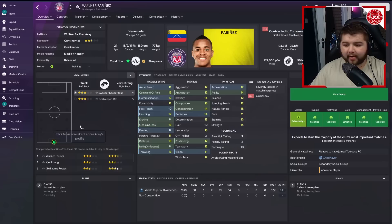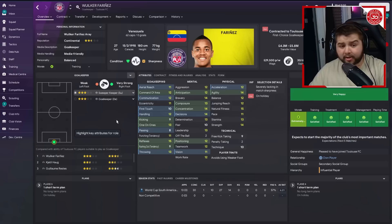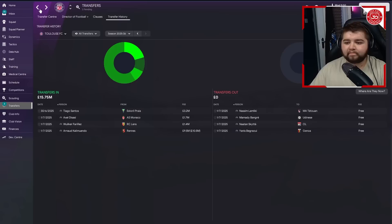From Lens for 1.4 million we pick up the goalkeeper Farines, 27 years of age, because our existing keeper is getting a little older and his form is slowly dropping. This was an easy attraction from that club - not the best keeper in the world but definitely an improvement on what we had before.